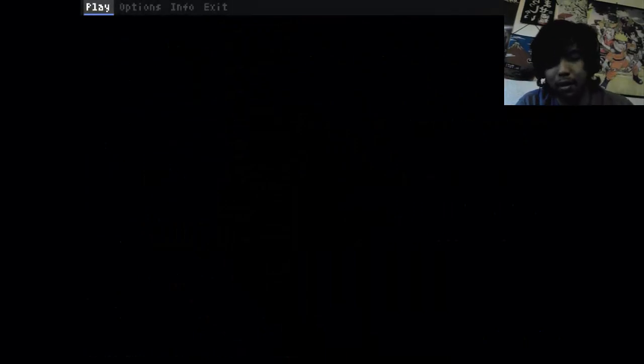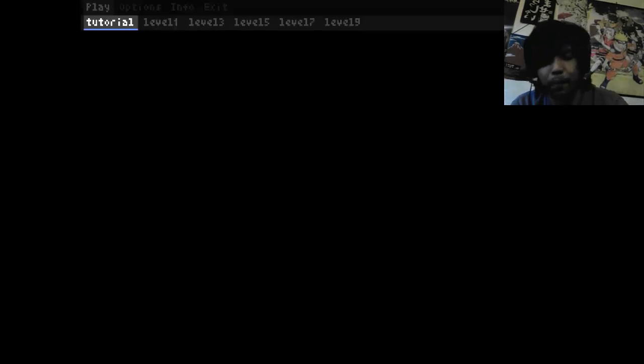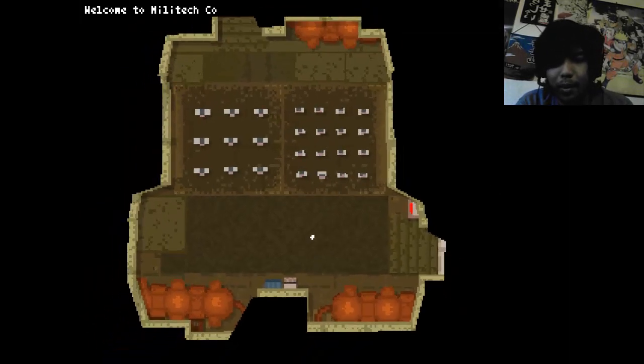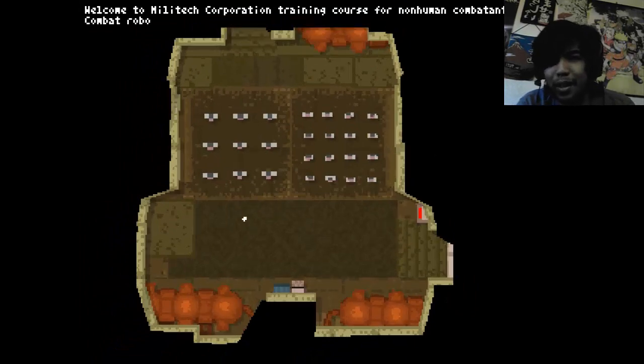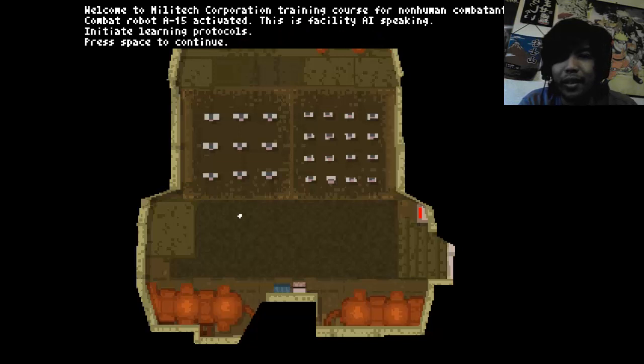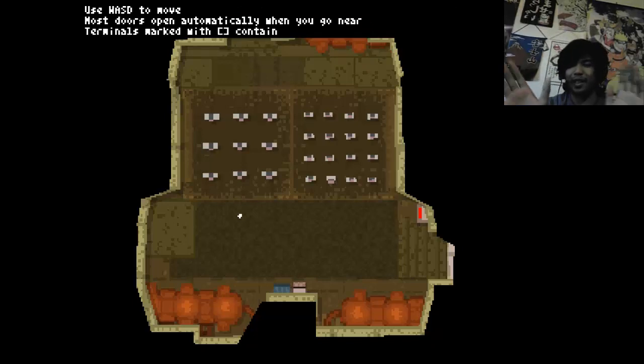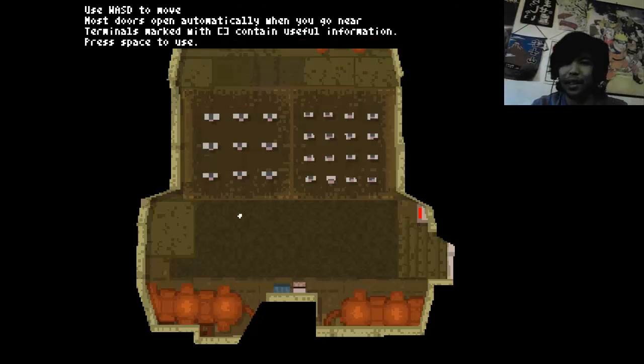I don't know the controls. Options, controls, zoom. Is there a tutorial? Yep, there it is. Okay, let's do it. Alright, where am I? Welcome to Militech Corporation training course for non-human combatants. Combat robot AI-15. This facility is AI-speaking. Initiate learning protocols. Press space to continue. I'm not sure what I'm looking at right now — is this side-scrolling or top-down? I can't tell right now.